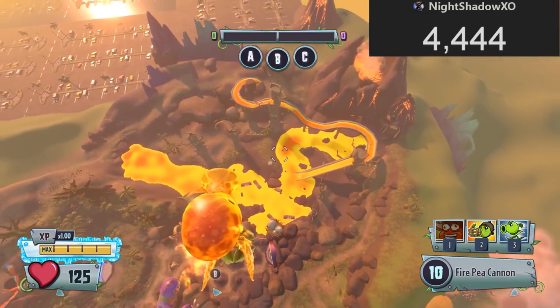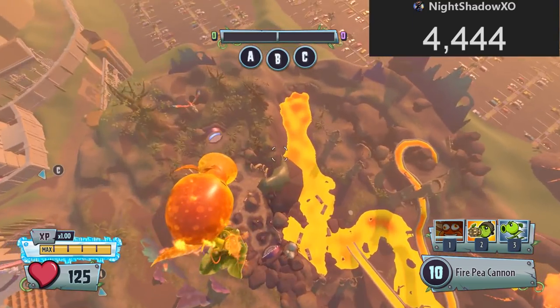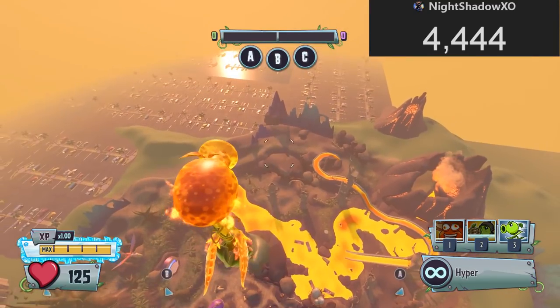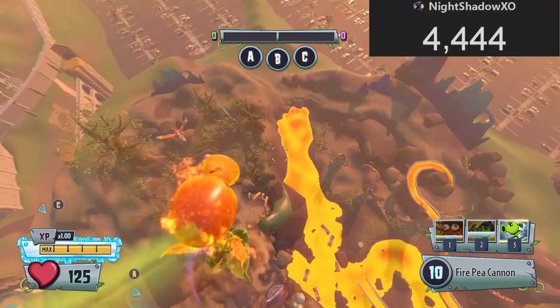There it goes! Look at that! Oh my god! I can see the Coliseum map from all over here! Use it! Use the hype! Aw, come on! We can do it!